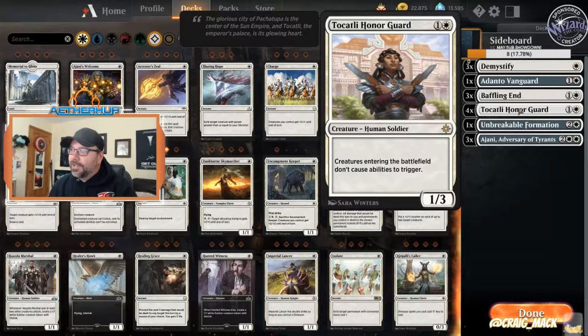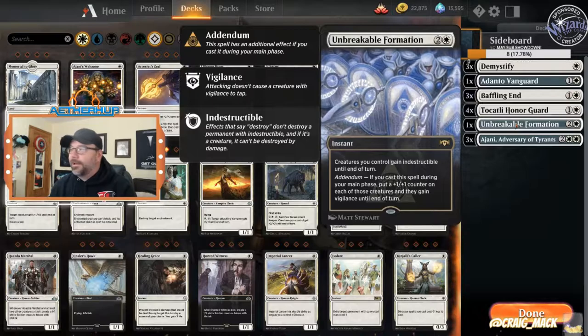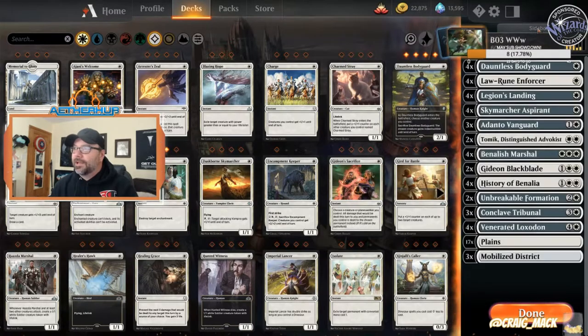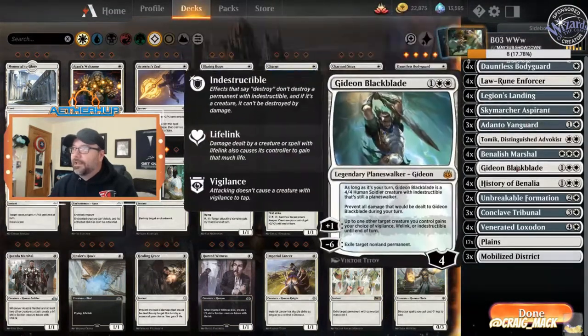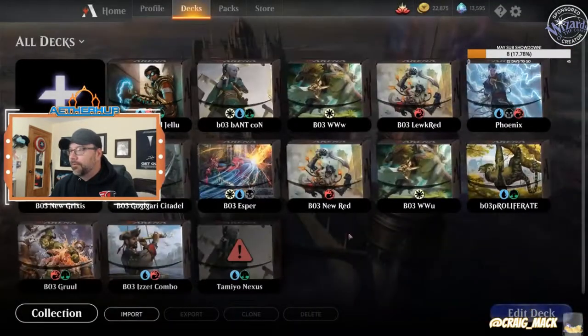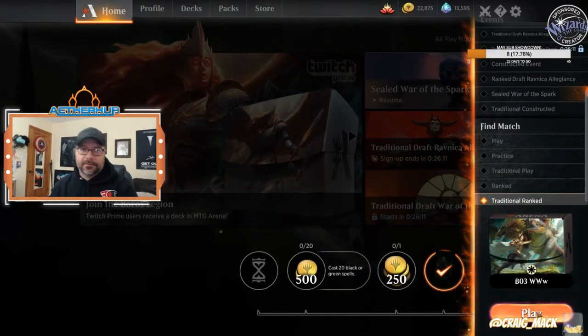With Tocatli, if you're on the play you don't have to drop it necessarily on turn two — you don't want to get burned out. It's a phenomenal card if you've never played it against those decks. Unbreakable Formation also comes in in the mirror match and against control decks. So this is a pretty standard, updated White Weenie deck, and we're going to give it a go on the ladder. We're pretty low right now because we were testing jank all weekend, but I think we'll be able to climb. Let's give it a whirl.